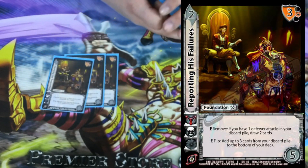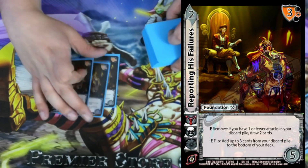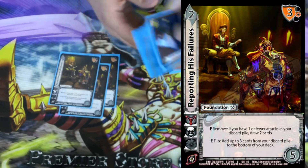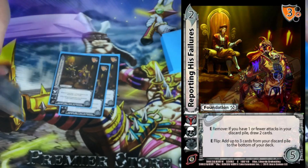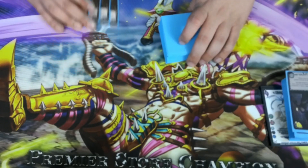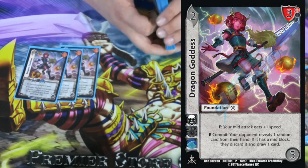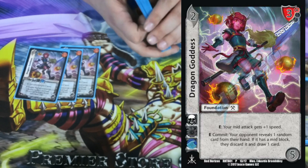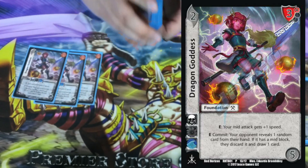3 Reporting His Failures. It's a 2-5 with a 3 mid block. E remove: if you have 1 or fewer attacks in your discard pile, draw 2 cards. This came up once by chance — it didn't help me, but if I had drawn a cool attack it would have been super sick. The ability that really works out is E flip: add up to 3 cards from your discard pile to the bottom of your deck. We're trying to abuse Manus and Ace, and to do that we kind of have to have fewer attacks in our discard pile — so putting them back into the bottom of the deck is what we want. We want our attacks to go through or make our opponent really work for them. The bottom enhance: E commit — your opponent reveals one random card in their hand; if it has a mid block, they discard and draw a card. This came in handy in one of our matches.